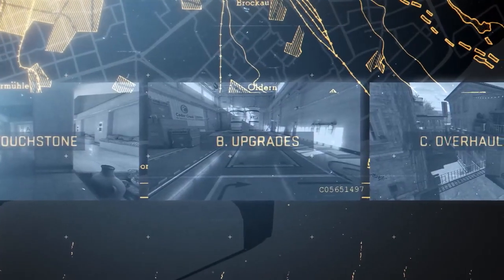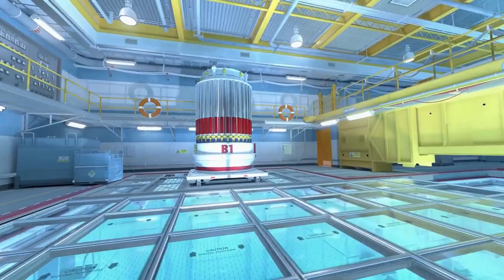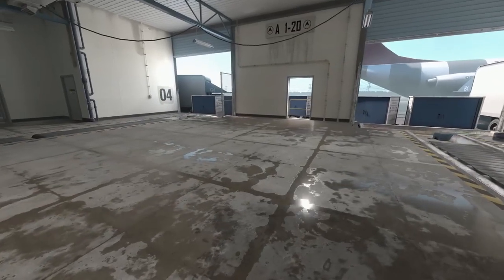Next, we have upgrades. These are maps that use new Source 2 lighting, including a physically-based rendering system that produces realistic materials, lighting, and reflections.